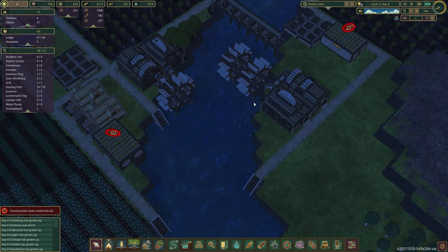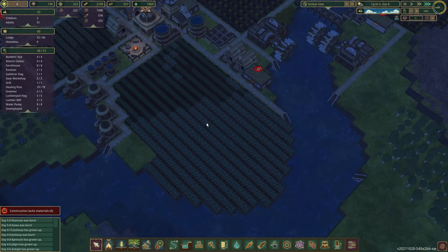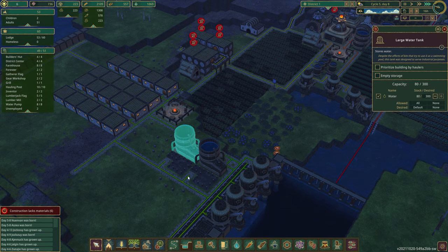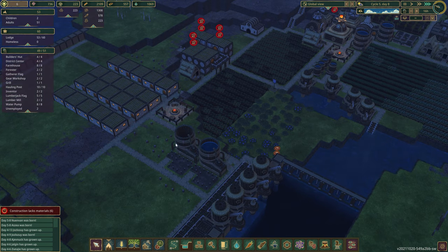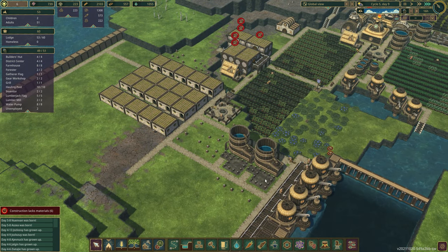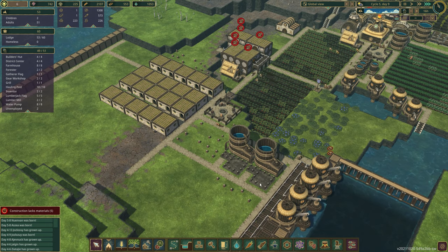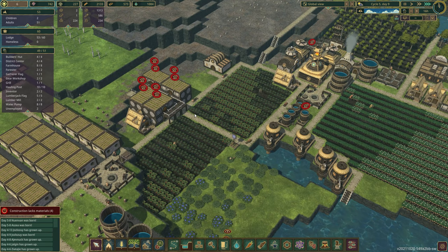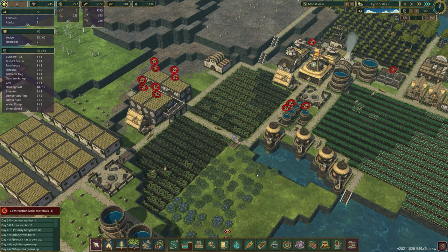I think that will be the plan - once these are in we'll change that gear and this one too. This one got built too, very good. So we should get a lot of water stored. Those houses got built, they are working fast - I'm quite pleased about that. Storage is full too, so we're at the limit of how much food we can store.